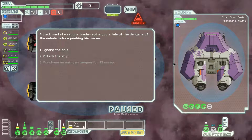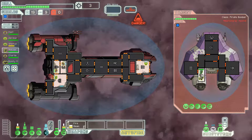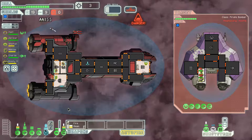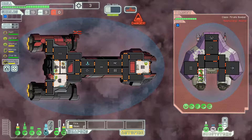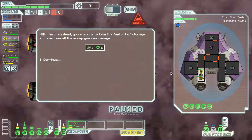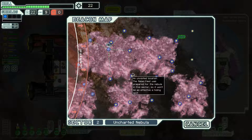Dangers of the nebula — attack! We have two very good boarding crew members so get in there. There's no way on earth they're going to win that fight against two humans. The missile missed — perfect, best case scenario. Enemy has no clone bay on their ship. Another miss — we're doing very well. That was the last of their crew. Back to it boys, we got another place to go.